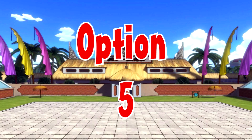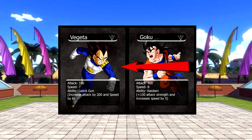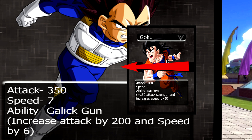In option 5, the same thing happens — Goku's going to attack Vegeta except this time Vegeta's going to activate his ability, Galick Gun. This increases his attack by 200 and speed by 6, meaning that Goku could not attack Vegeta anymore because his attack is higher.